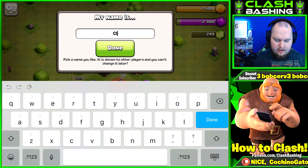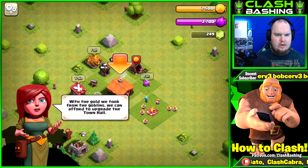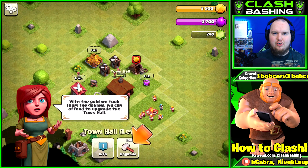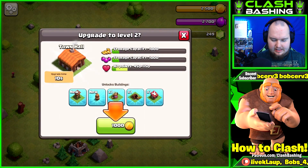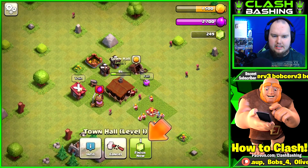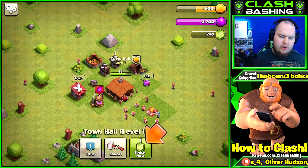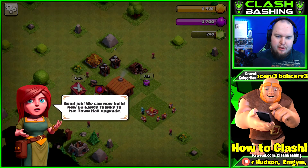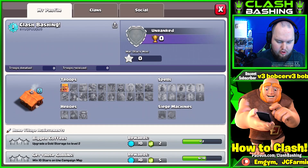Let's name this account 'Clash Bashing' - that makes sense. With the gold we took from the goblins, we can upgrade the town hall. You can never stay at town hall one, so we have to upgrade to town hall two. Remember: when you go up to the next town hall, you have to place all the buildings down before going up to the following town hall. Now we can get new buildings thanks to the town hall upgrade.